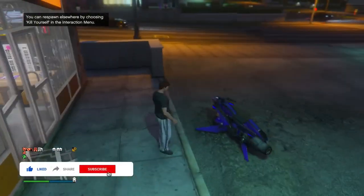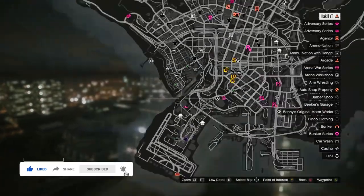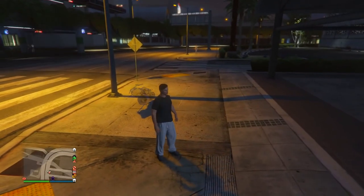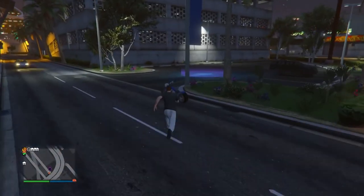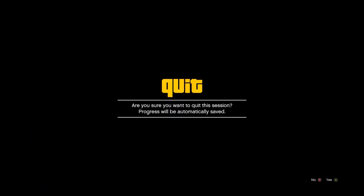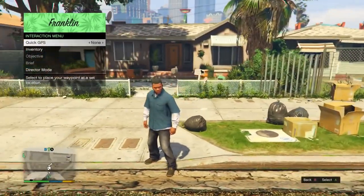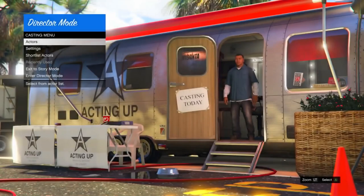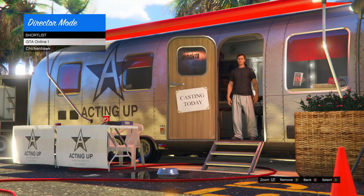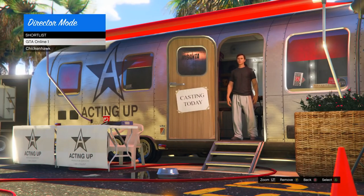Head to the time trial — for me it's at the airport but it might be at a different location for you. Take any personal vehicle besides an Oppressor, or just a street vehicle. Hover over the time trial, sit on it, and press right on the D-pad to start it. As soon as you start it, hold down on the D-pad, switch back to Franklin, and press yes on the alert. Then open the interaction menu and go back into Director Mode. In Director Mode, go down to Shortlist Actors — your online character and bird should still be there. Hold up on the left stick for 25 minutes straight. To make it easier, put your controller down on an angle where the left stick points up, or tie a rubber band around it so it stays pointing up.